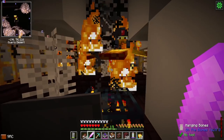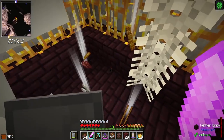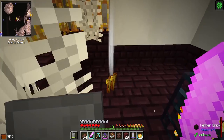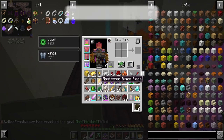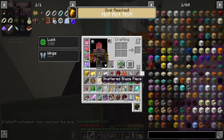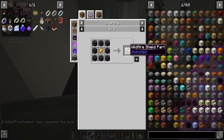A wildfire. I was not anticipating this. Oh gosh. I got fortunate — it was trapped and could not escape. Oh, and it dropped some good stuff. Let's get rid of this. Shattered blaze piece. Nice. Which can be used to make wildfire shield parts.